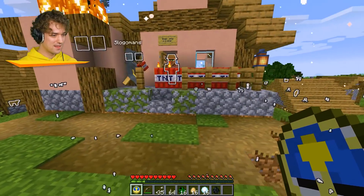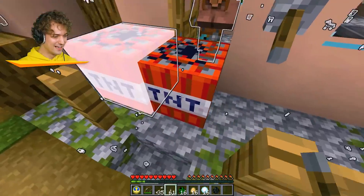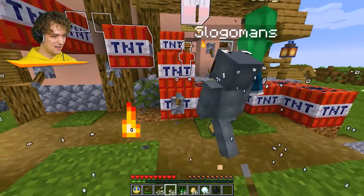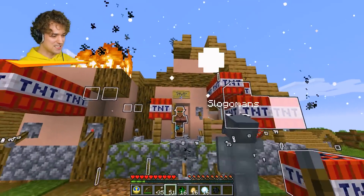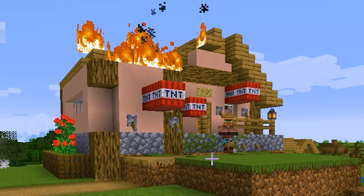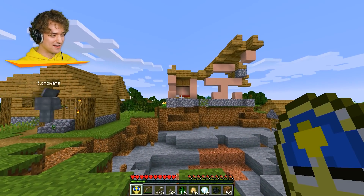When you unfreeze the time, the TNT timer starts - does that make sense? Look at this, put a lot of TNT down - so much TNT! It seems like it's gonna be a bit more destructive than we wanted. We're definitely gonna lose the house. Unfreeze the time in three, two, one! Oh no, that villager just got dissolved! Josh's bed survived though.